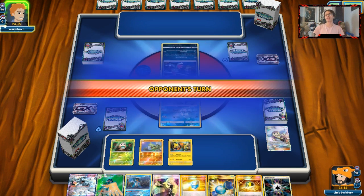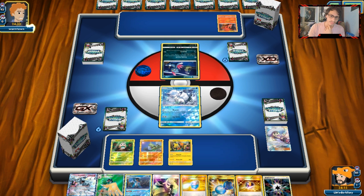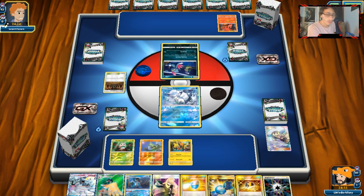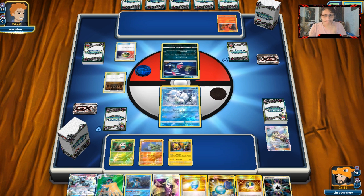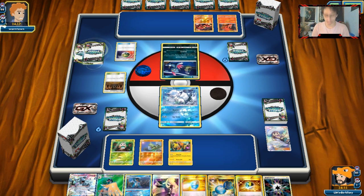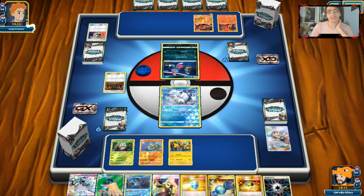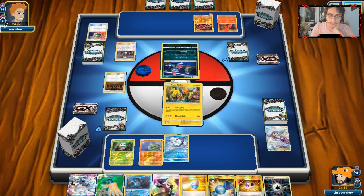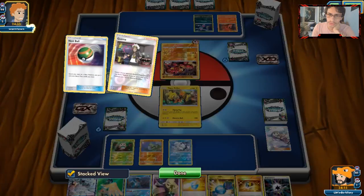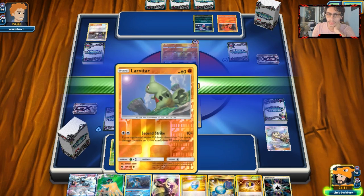It is a Shrine deck — we're going to be playing against some Shrine decks. That's not very fun, but whatever. Weavile is actually really annoying because we have so many abilities. I'd like to deal with Sneasel. He's going to Guzma — probably bring out Larvitar. No, Coco for some reason. He's not KO'ing me, so I'm actually fine with him doing this.